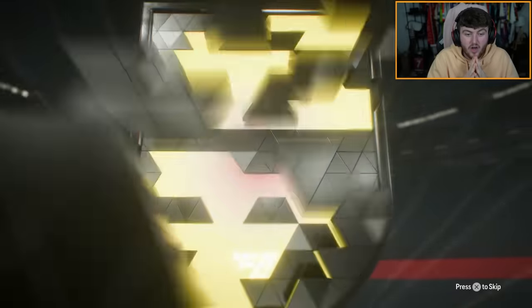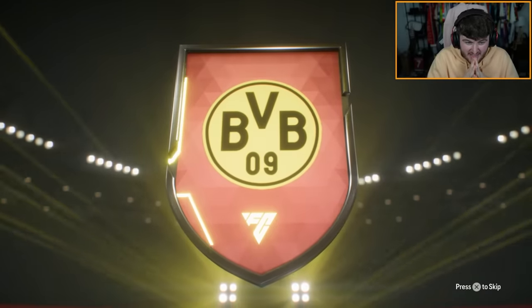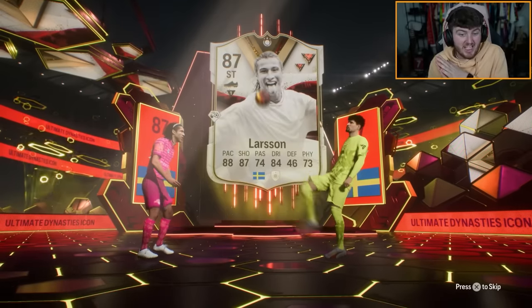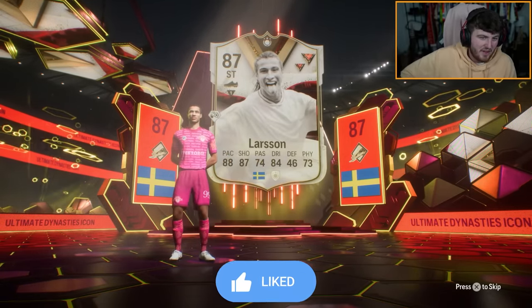We've got a Dynasty Icon and Cobell, and another Dynasty Icon. Please be a Zizou or a Maldini. It's Larson - Henrik Larson. I'll be honest, I don't think the card looks that bad, but when you pay 550k, you'd expect a bit better than that.